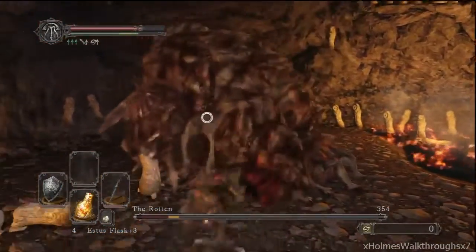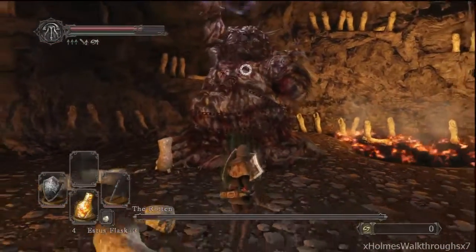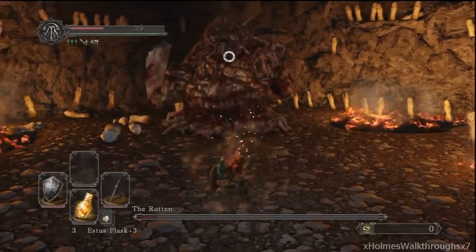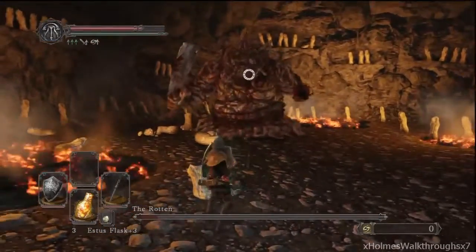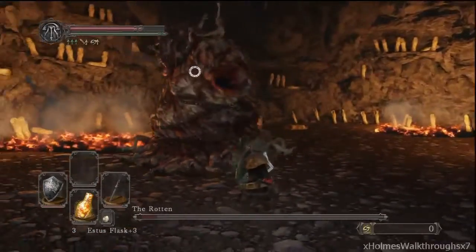You can cut off his left arm for a lock stone. I messed up right here but I'll show you how to dodge it as he does it again — break lock-on and choose a side to run, just keep running that direction and he'll miss with that attack. Fairly easy, not a really hard boss or hard primal boss in my opinion.